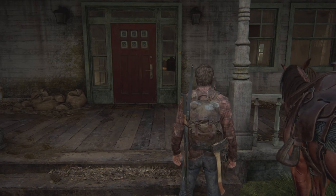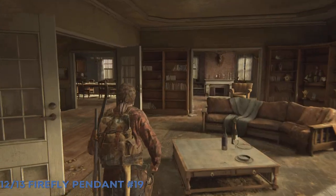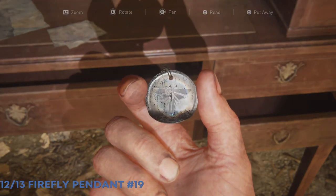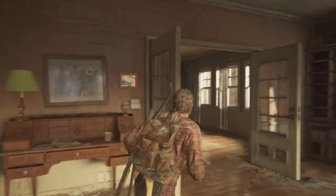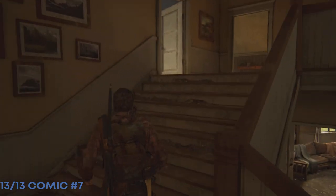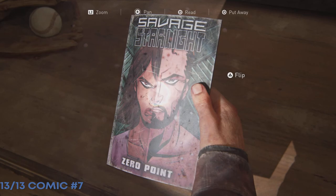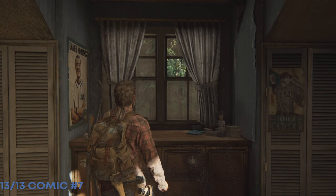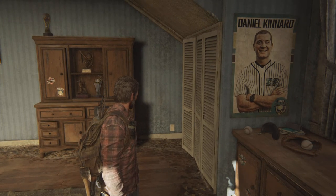Once the fight is over, you'll notice Ellie has run off with one of the horses. You and Tommy track her down to a house, and there are two collectibles inside. There's a Firefly pendant on the bureau hutch, and then head up the steps for the final collectible — comic number seven, titled Zero Point. This house was also where I got my final melee damage kill for the trophy, which I'll be showing in a previous video. And that's it for Tommy's Dam — hope that helped, take care.